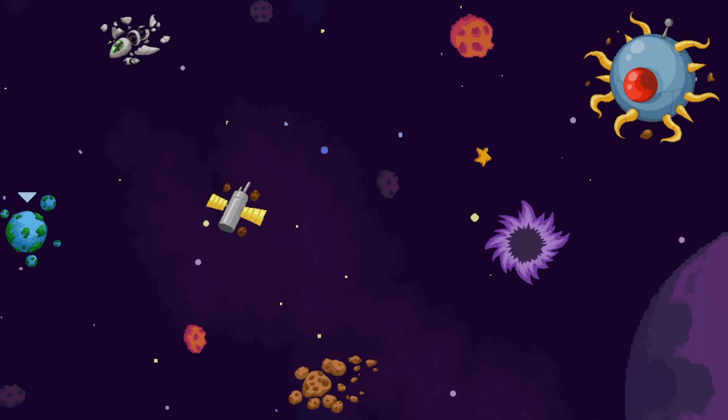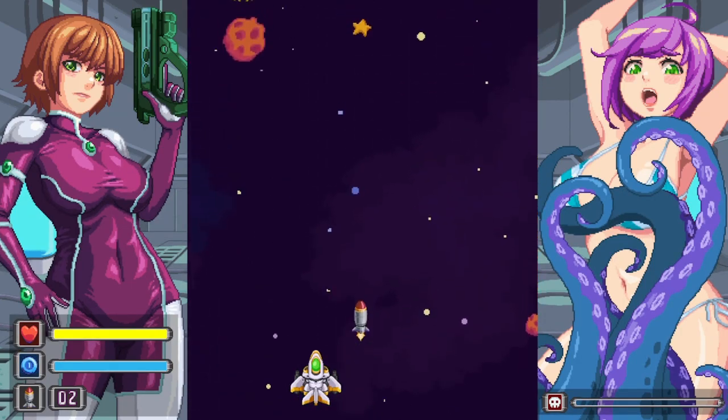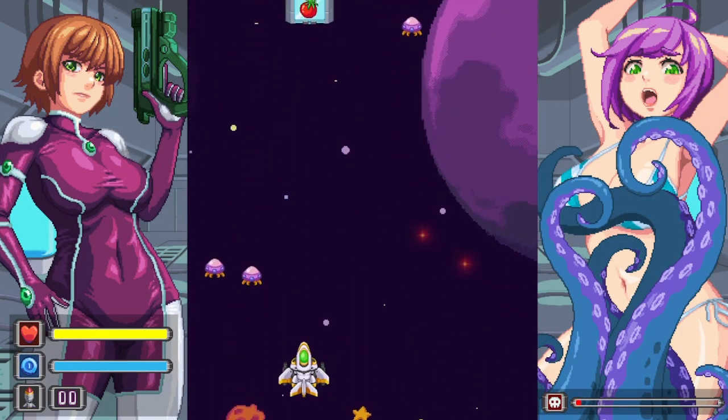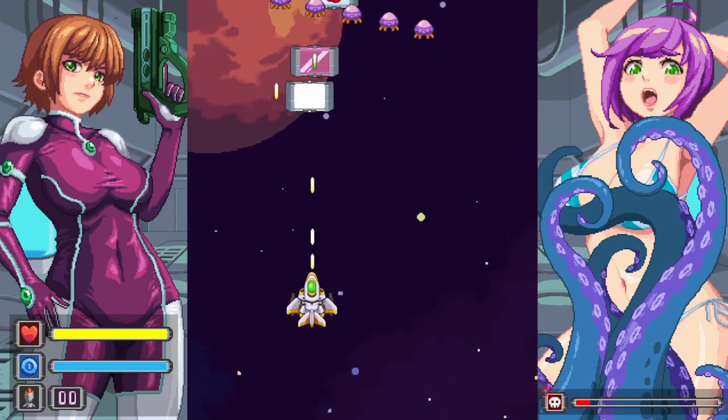Okay, already we've got what looks like a planetary menu — a side-to-side menu where you go through these levels and you shoot these aliens and somehow get the naked women, I think.